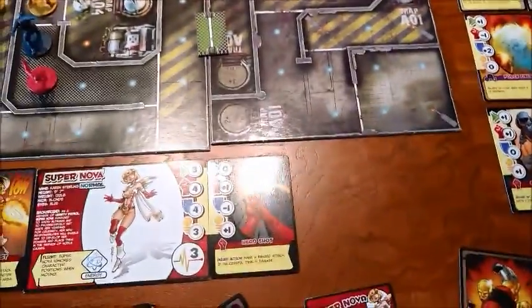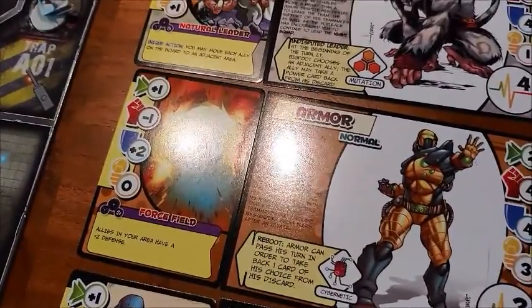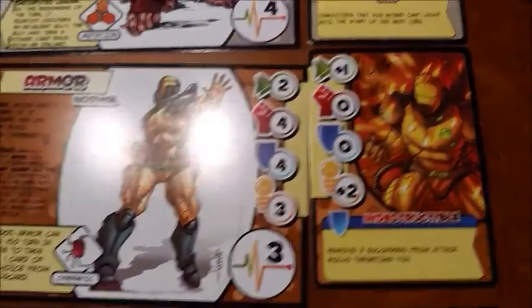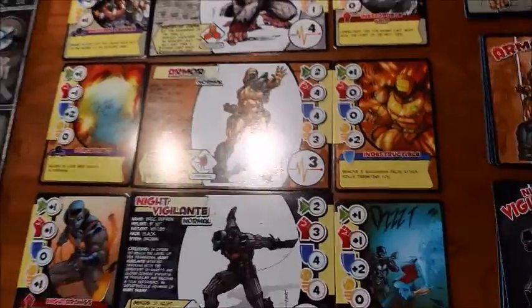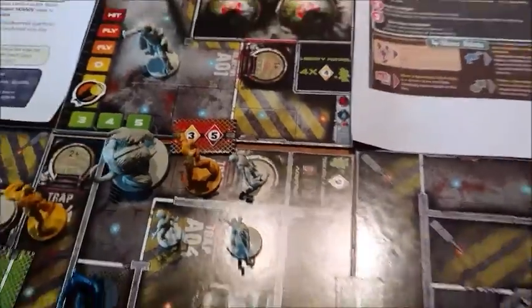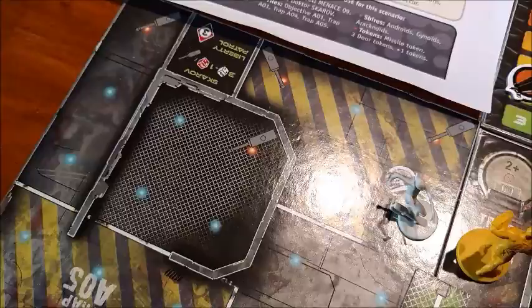Next up for the Knight Squad is Armor. Armor has the ability to give allies in his area plus two defense, so apparently they predicted they were going to get attacked. He's got additional intelligence. He's going to move there, and then he's going to roll an intelligence check to open that door. The door is a three difficulty — he needs to hit a five or less. He hit a five! So this door is now open and the Liberty Patrol is extra sad. He's got line of sight on Dr. Skaroff now.